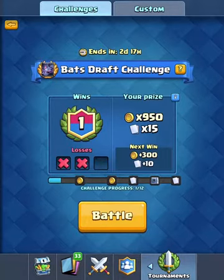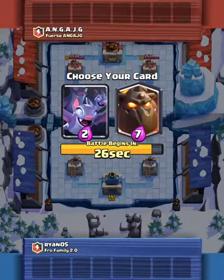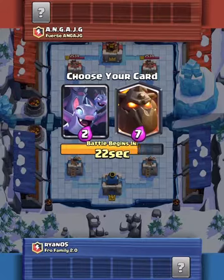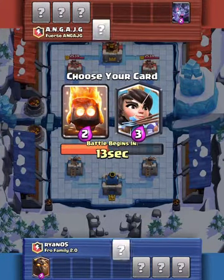Let's see if we can get a win now. I've got a game here — lava hound or bats. Bats are a good counter to lava hound, but if I don't pick lava hound I might not have a good card to get to their tower, so I'm gonna pick lava hound.